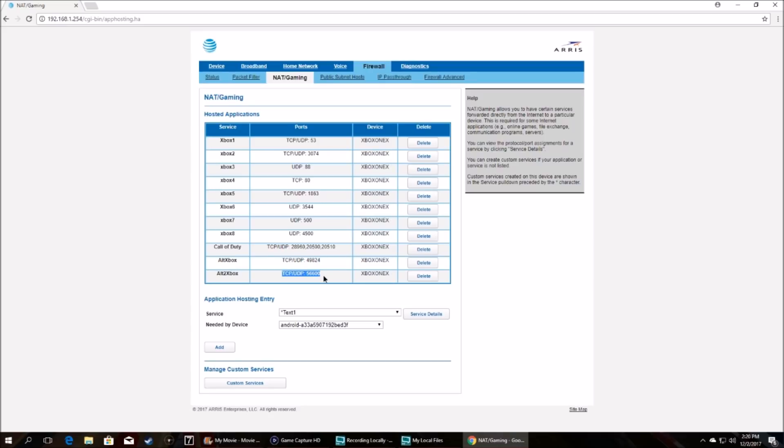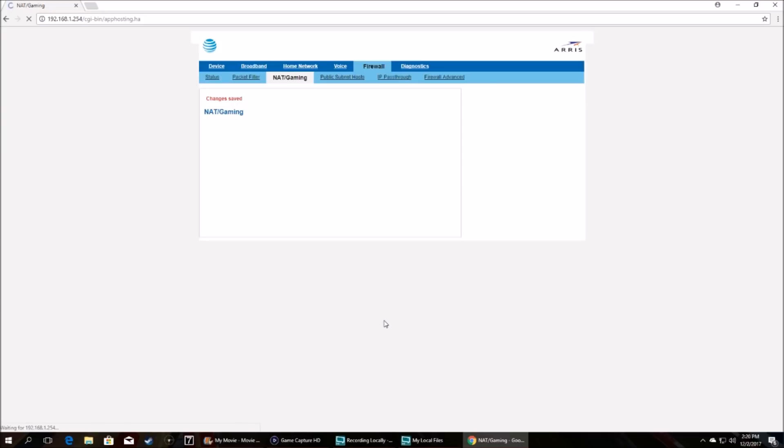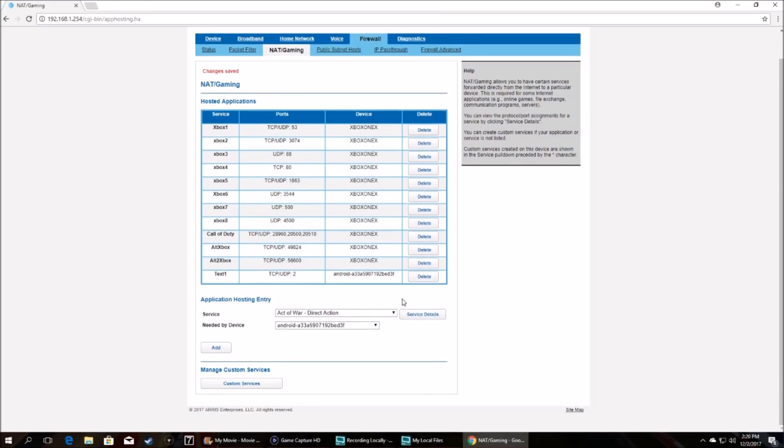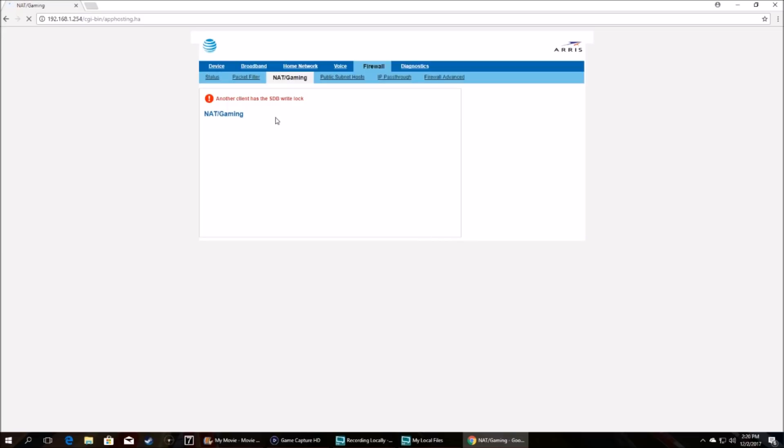Since I put the alternative NAT in - the first one didn't work, it stayed on strict, but the second alternative NAT opened it and it stayed open and hasn't changed since. These are there for you to do, but let me show you how to create one of these. The bad news is you've got to create one individually each time and you can only assign it to one device. This one is set to my Xbox One X - my main one that I play games on. Let me delete the test one I set up and walk through creating a new one.